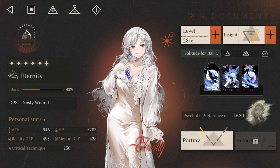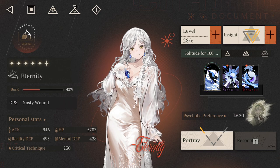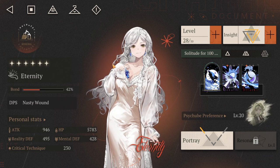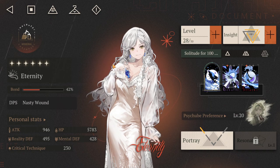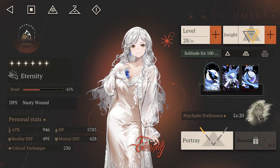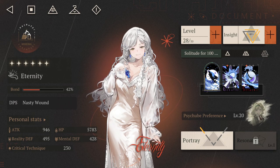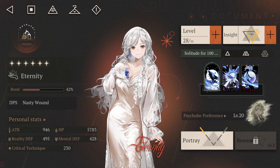She is a very strong unit, but probably not on the same level as Centurion at this point in the game's global timeline. It was always between Eternity and Centurion that people were re-rolling for — if you got Centurion you probably lucked out a bit more, but Eternity is still a fantastic unit with impressive damage output.